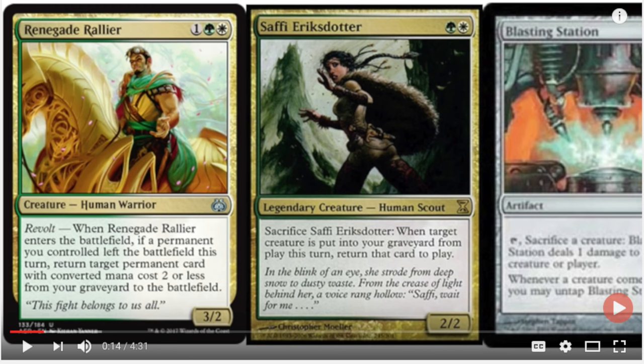I have not found a better outlet than Blasting Station yet — leave me a comment if you have one. I need a cheaper one. Blasting Station costs three mana, but it's okay because it can be played in every deck. The Renegade Rallier costs one green and one white. It's a revolt card — this combo is new and you did have some time to buy the pieces. The only piece that really matters is Saffi, because Renegade Rallier is a common from a recently released set, and Blasting Station probably isn't the ideal piece yet.